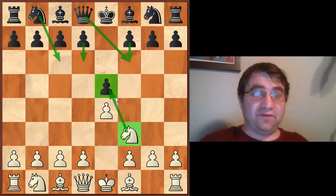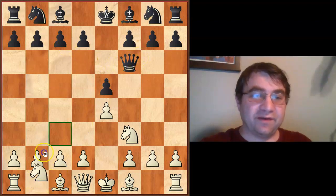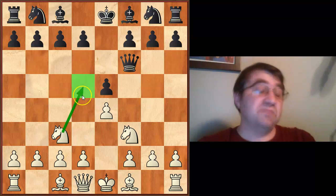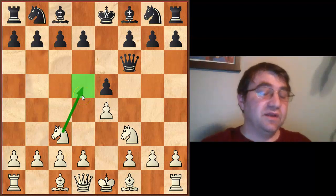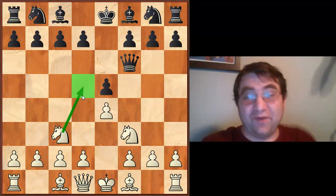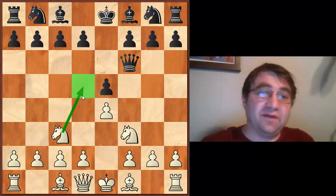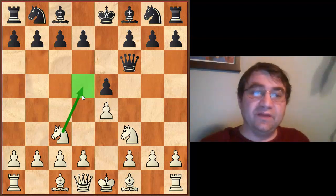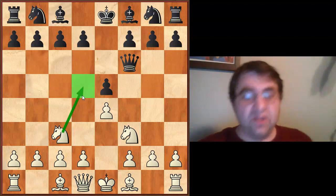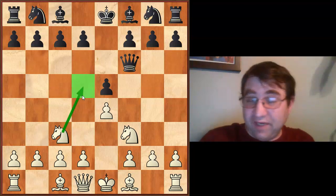Another secret: you don't necessarily have to have super deep preparation against absolutely everything. I'm a chess master — I've been a chess master for over 15 years and have been training tournament players for 20 years — and I know exactly one move against queen f6: knight c3, aiming at d5. Beyond that I have zero preparation, because it never comes up, and when it does, it's with fairly weak players who don't know they're not supposed to put their queen there.